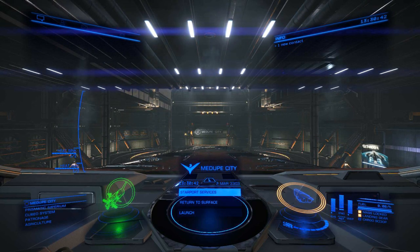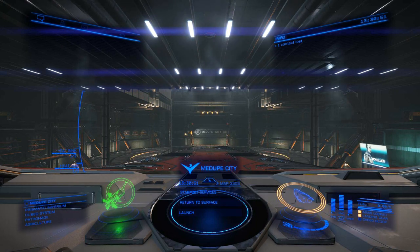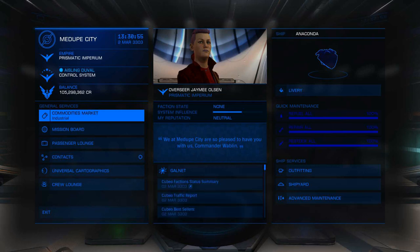Courier missions work pretty much the same way as transport missions, only you don't have any actual goods that you're transporting from A to B, only information. What this means is that you don't have to have any cargo space available. All you need is a ship and the ability to jump from system to system.